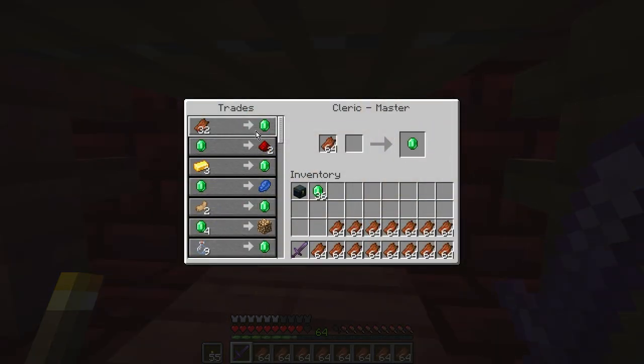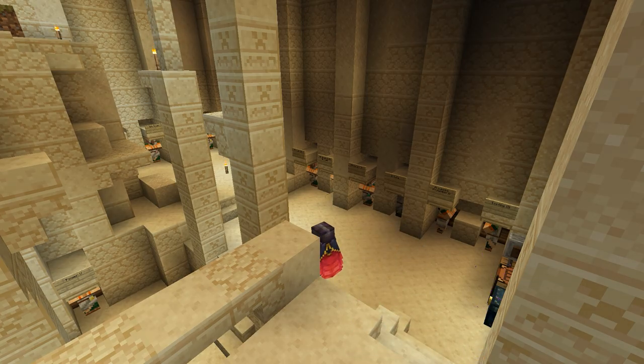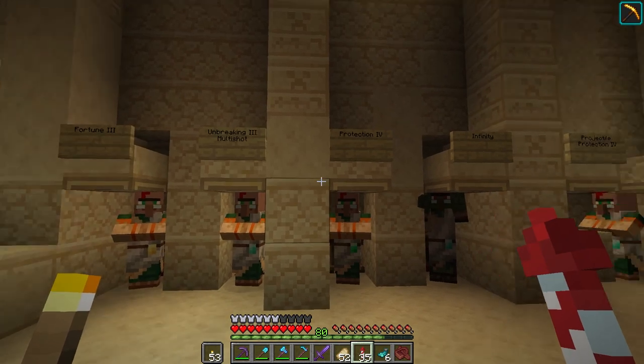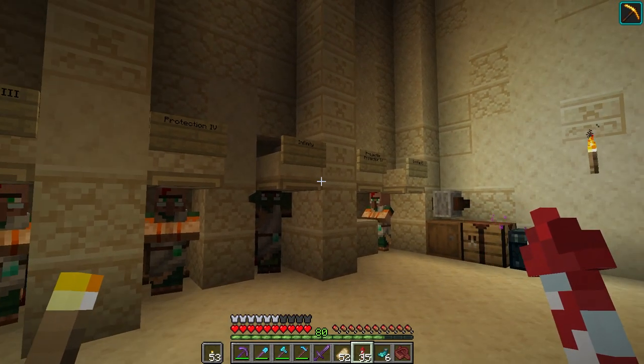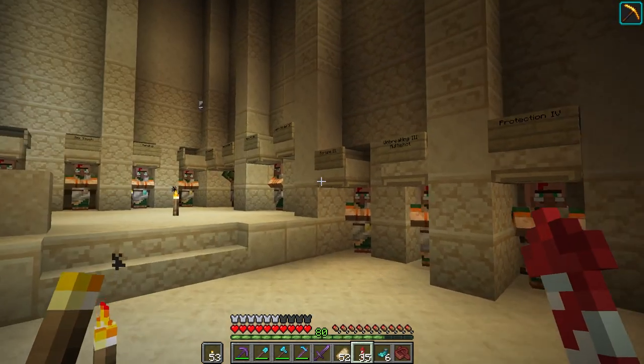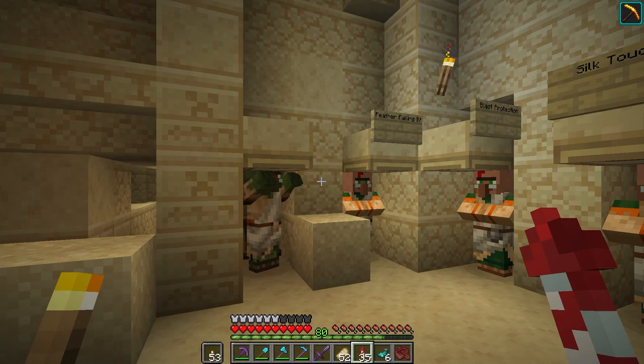Moving all the zombie flesh over to the vendors is slow work, but the speed of the farm more than makes up for it. Now that we have the emeralds, it's time to get the books. I'm at the old spawn library to pick up the books I need — I'll need Efficiency 5, Unbreaking 3, and Mending at the very least. Silk Touch is nice too, because you can do a lot more with stone than you can with cobblestone.